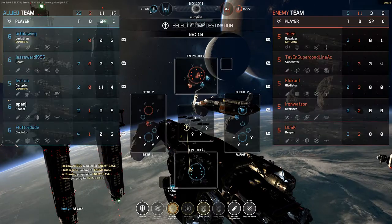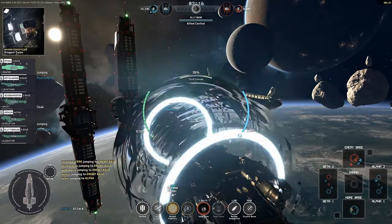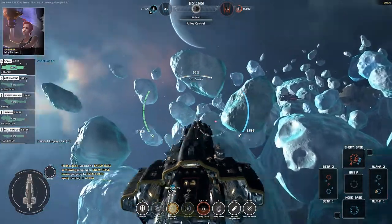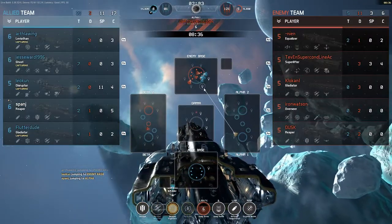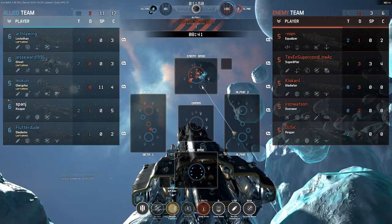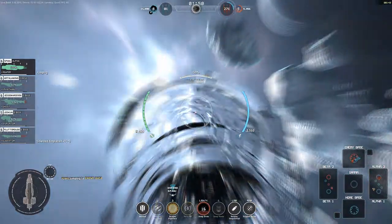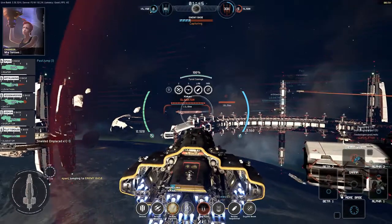I've just got two upgrades in quick succession. Once you capture all the points — or at least the two forward bases on one lane — you can jump in to the enemy base. The objective of the game is the first team to capture the enemy base wins. They've got three of their ships in there, we've got four of ours — waiting three seconds for my jump drive to recharge. I'm now jumping in, just in time — the enemy have started capturing Alpha 2 forward base to prevent us from jumping in. I'm here.